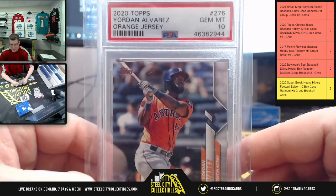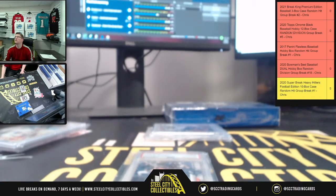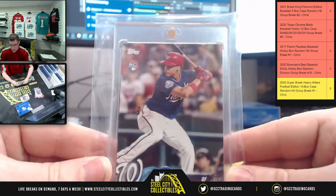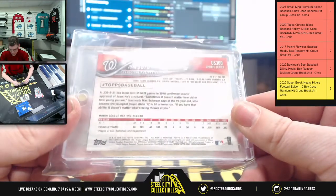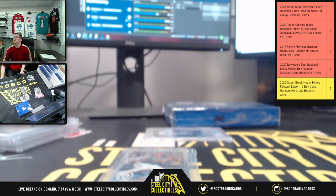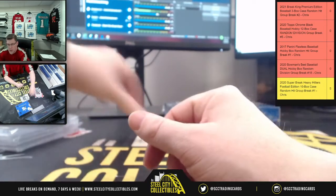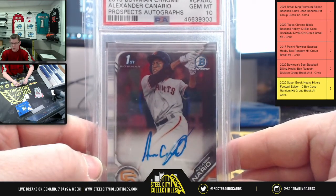Box two: first hit is a 2020 Topps Yordan Alvarez orange jersey card PSA Gem Mint 10. After that, you have a Juan Soto rookie card — 2018 Topps Update series. And then lastly from box two, a 2019 Bowman Chrome Alexander Canario prospects autograph PSA Gem Mint 10, plus that Juan Soto rookie card PSA Gem Mint.